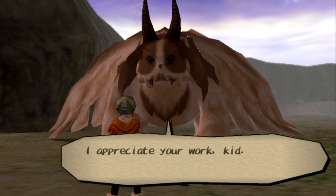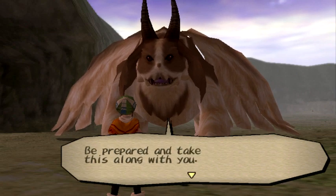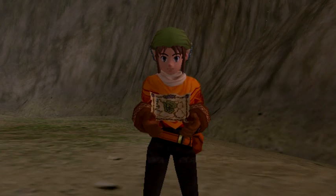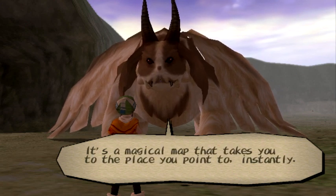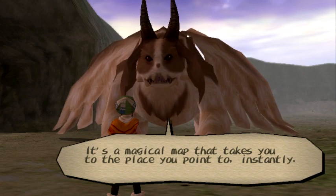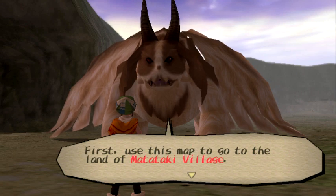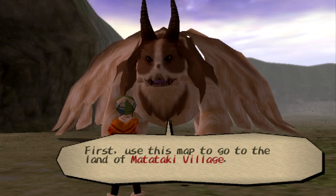It's just a stupid map — well, the map is pretty cool. It's a magical map that takes you to the place you point to instantly. It would have made more sense if Dran flew us from place to place. I don't know — that just seems more logical. But we're gonna go to the Matataki Village.